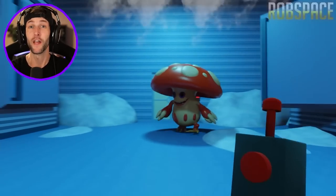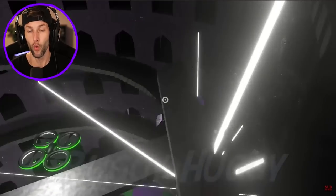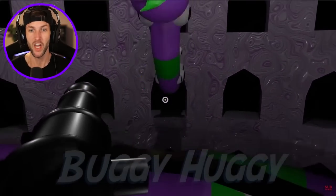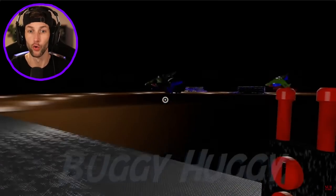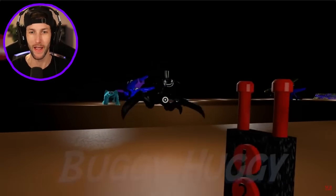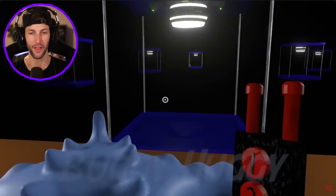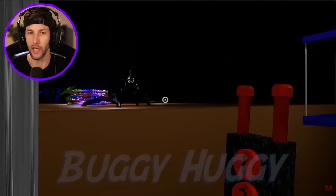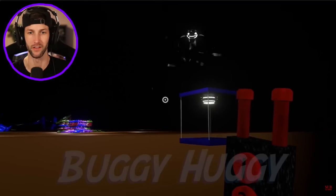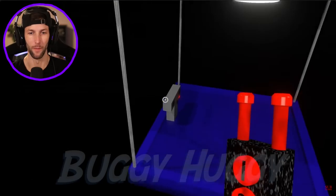Welcome back to another video. Today we're gonna be checking out some more of these Garden of Bam Bam animations by Buggy Huggy. This is where we left off last time - we had to run away from Mr. Grim, the big evil spider magician thing. At least he's a spider right now; he wasn't a spider earlier during his magic show, but he's looking pretty evil now.